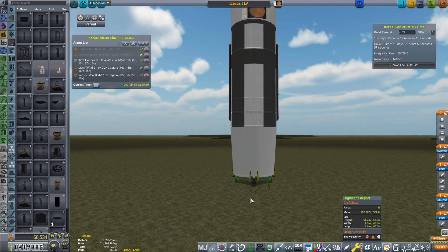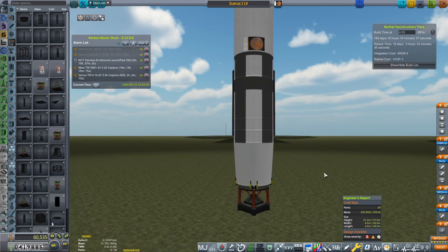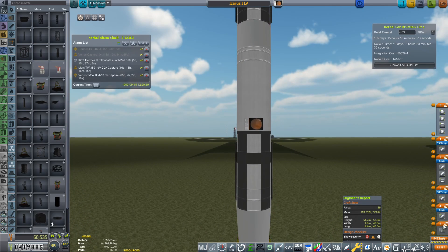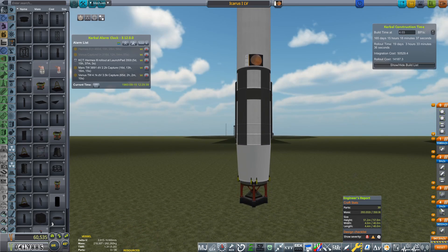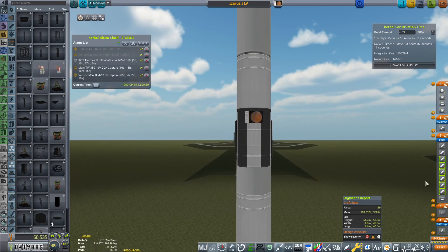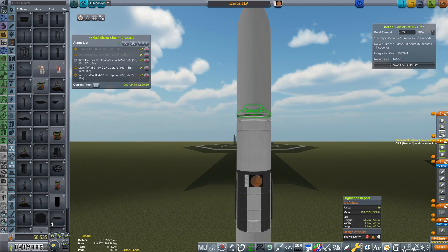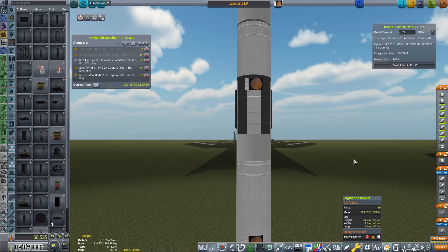Let's get a launch clamp and put it on the bottom. I'm not going to do any fancy stands with this. Now let's sort the staging out — we want those two E1 engines to fire at the start, then we want that to detach and fire with those separation motors as well as the LR87 LH2 engine, then we want our payload fairing to go, and finally the separation motors.